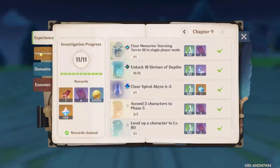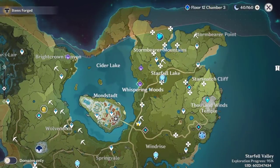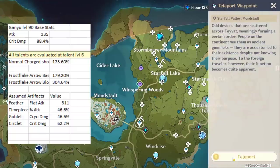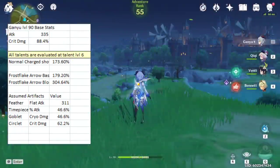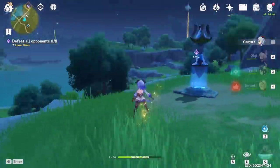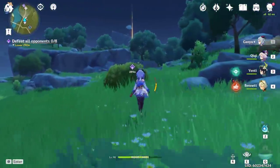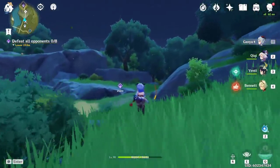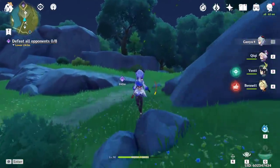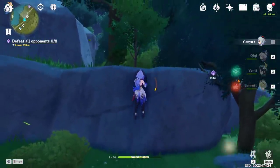For all 4-star and 5-star weapons, they are being evaluated at refinement rank 1, and all the 3-stars will be evaluated at refinement rank 5. In terms of artifacts, we have no substats taken into account, but we will have the stats from a max level feather, an attack percentage timepiece, a cryo damage cup, and a crit damage circlet. The talent level for Ganyu's abilities will be 6, and we will only be looking at Ganyu's charge shots, as they are without a doubt the most important and strongest part of her kit.